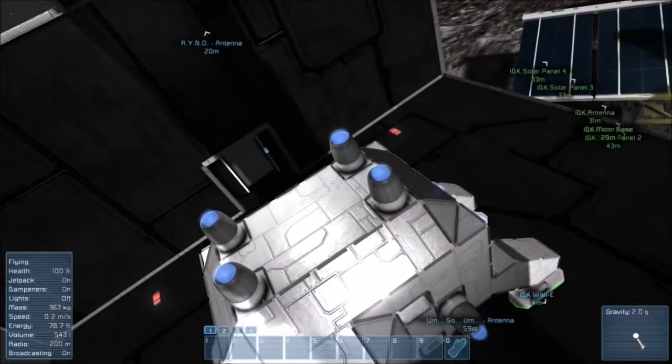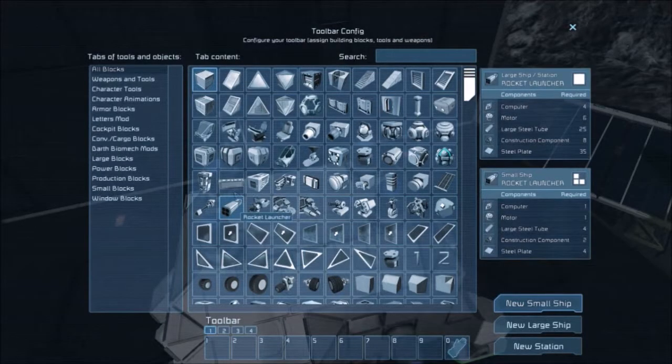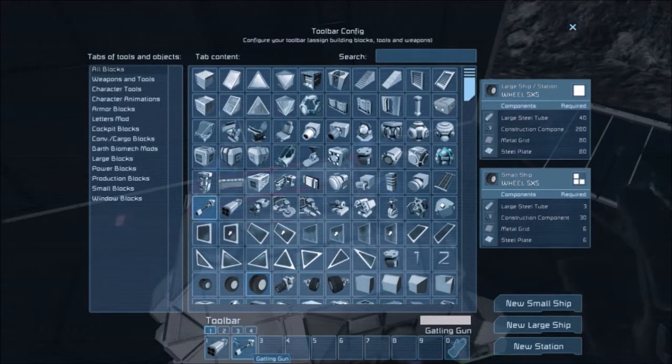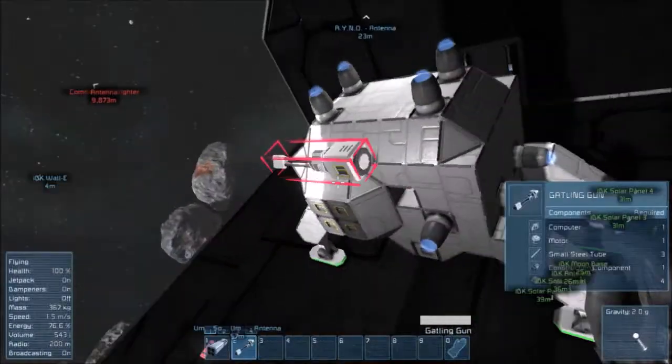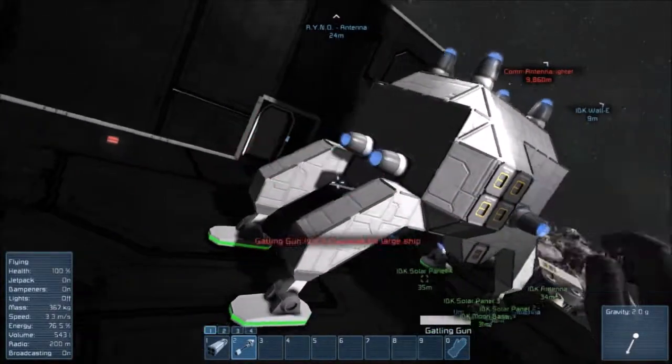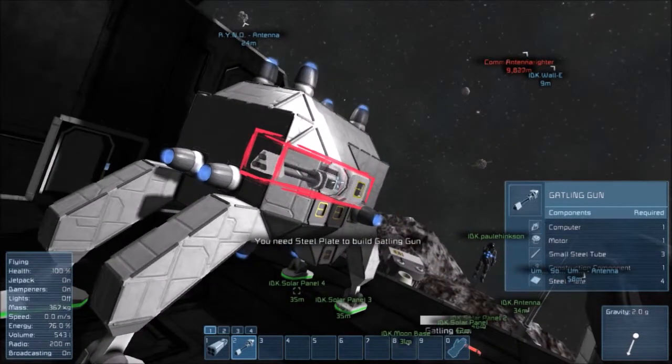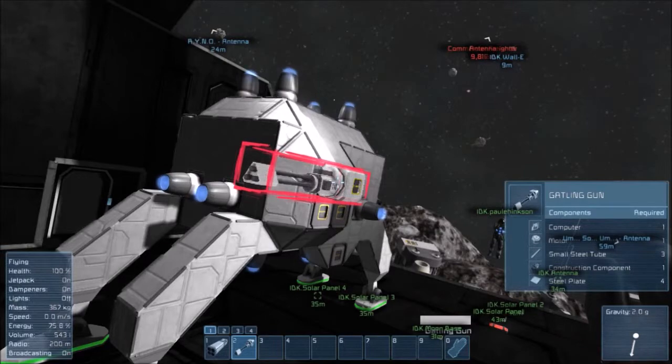How much does it take to put a missile launcher on it? Missiles aren't too much: we need six motors, four computers, 25 large steel tubes, eight construction components, and 35 steel plates. Let's do it — I'm also going to throw some Gatling guns on it. I've got 400 steel plates and almost 300 construction components.